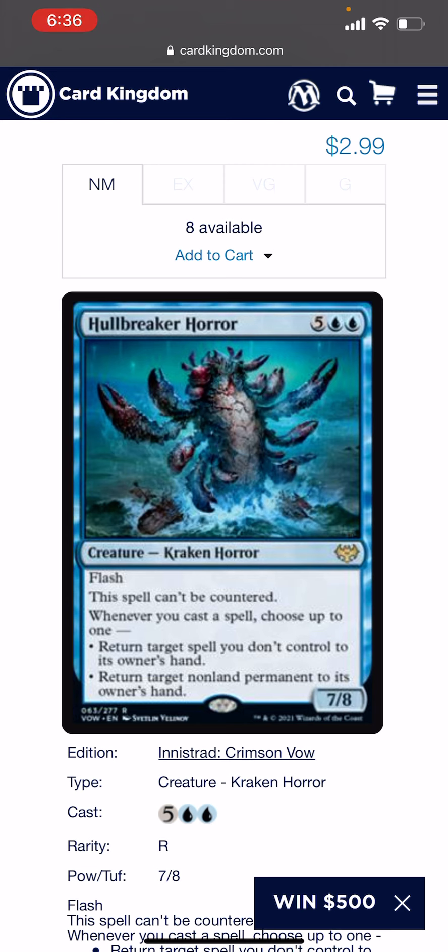That loop works with basically every mana rock that costs one or zero. I have Mox Opal, Mana Crypt, Mana Vault, Basalt Monolith, plus Sol Ring — a number of them. I'm going to be playing Hull Breaker Horror, and if I'm playing it on a board with 7 mana I'm going to go infinite. I don't think there's a board where I'd have two mana rocks that can't go infinite once I play Hull Breaker.